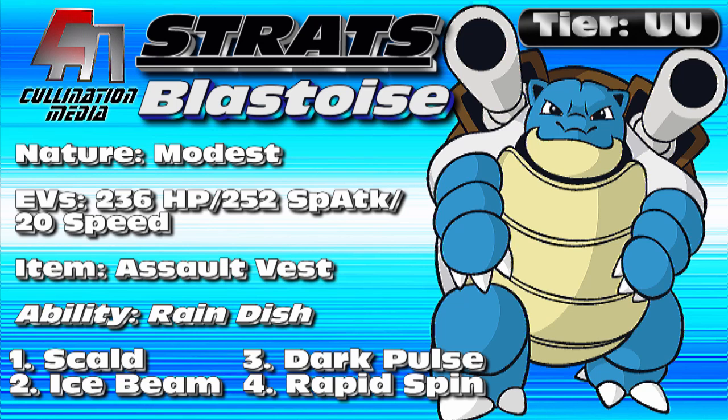We have 236 HP EVs — which seems kooky since normally you see 252, and I'll explain that in a minute. We max out special attack to give maximum firepower so that when we take hits we can deal some damage back. Blastoise is not going to be outspeeding things most of the time. We have 20 EVs in speed, and the reason for that is it will help us outspeed uninvested minimum-speed base 80 Pokemon such as Dragonite or Mamoswine. Sometimes in OU or mixed tiers those Pokemon aren't invested in speed, so you will outspeed them with those 20 speed EVs, which is why we have 236 HP — everything left after maxing special attack and that speed boost gets dumped into HP for maximum bulk.